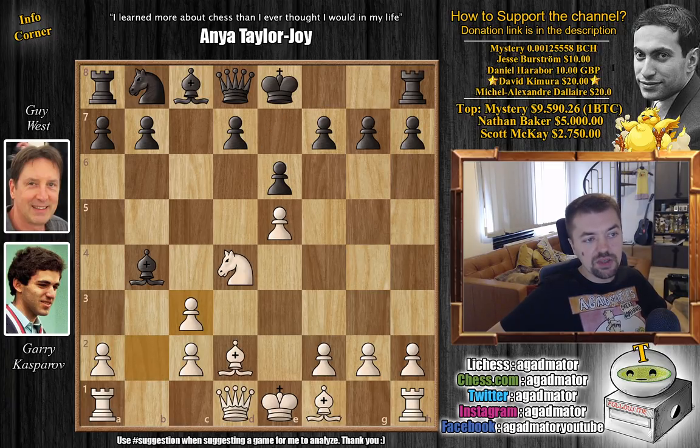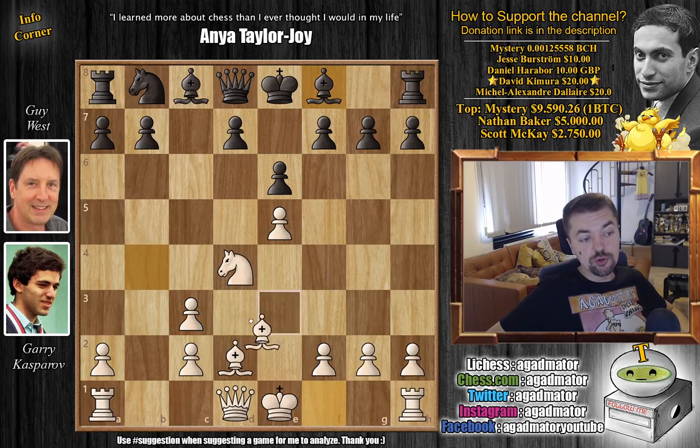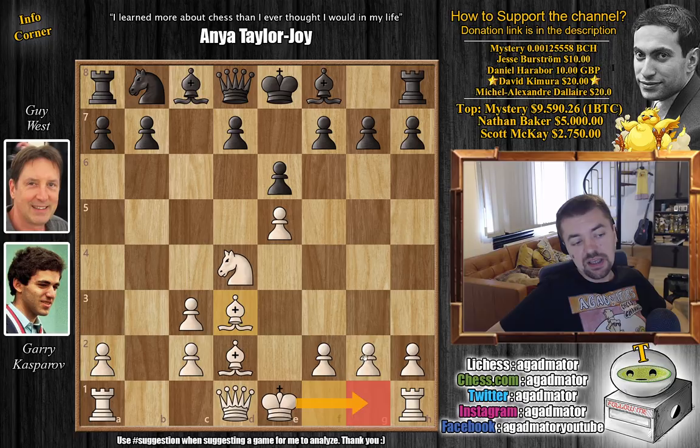White could even continue attacking with h4-h5 — just a very difficult position for Black to play. So here bishop back to f8 was played, and now Kasparov plays bishop to d3. He continues development, his bishop is very nicely attacking the kingside, he's ready to castle, and the rook has a nice semi-open b-file. His position is really great, whereas Black still needs to start developing his pieces. Put this to an engine and it says White is slightly better, but from a human's perspective you are so far down in development.